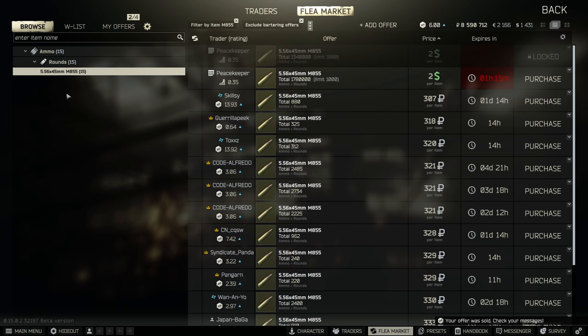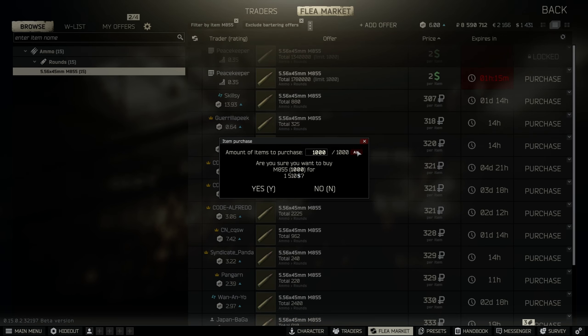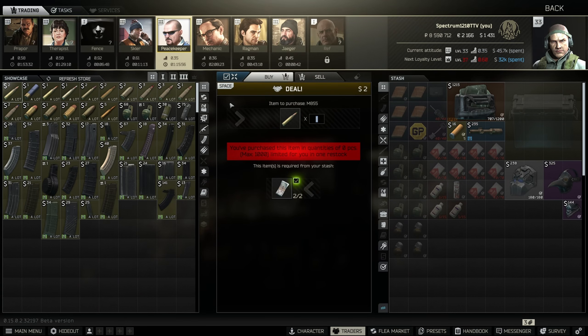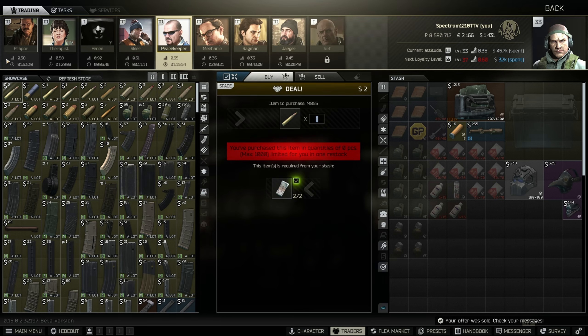M855 costs a lot of money though, and I don't have enough USD to even do that, so we'll skip it. But everything's fine — there are plenty of other options.